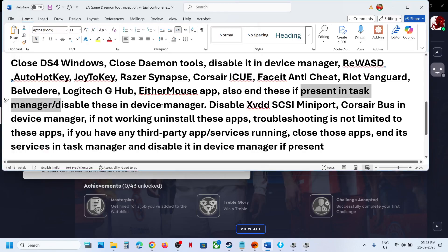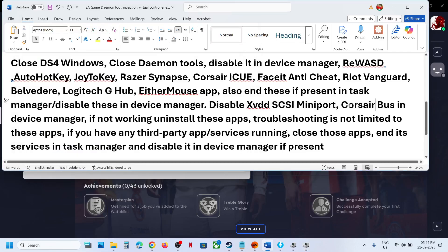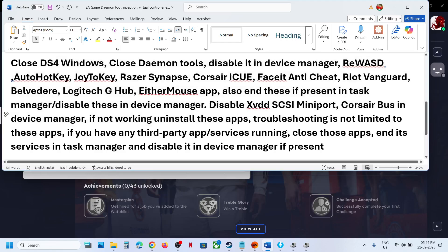If you find XVDD SCSI Miniport in Device Manager, right-click and disable it. If you find Corsair Bus in Device Manager, right-click and close it. If the issue is still not resolved, you can uninstall these applications and then launch the game.